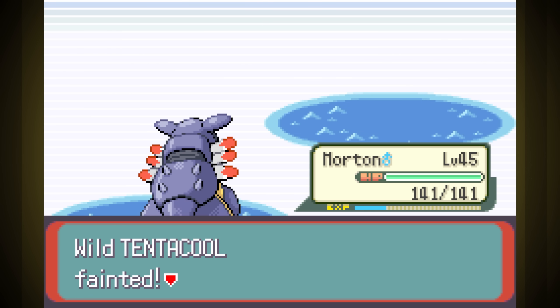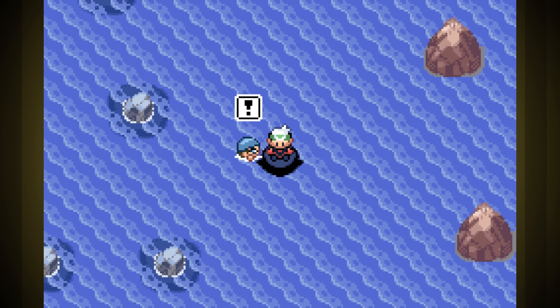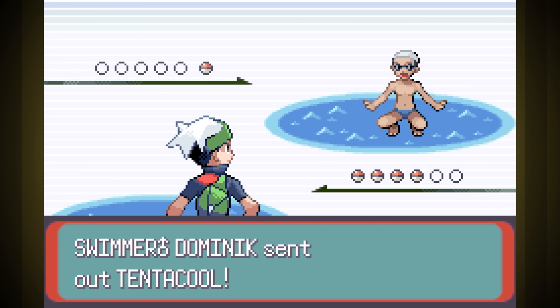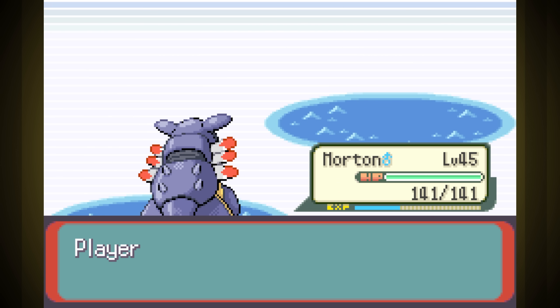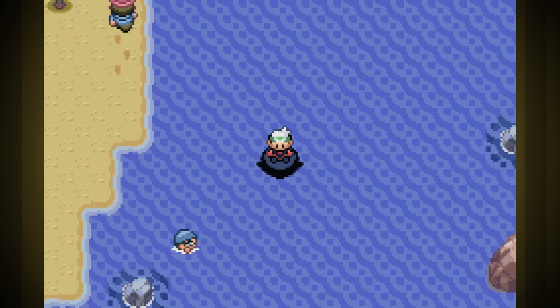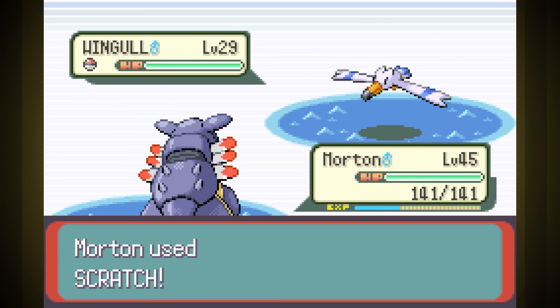We have some TMs to pick up. There's nothing too crazy that we can get right now, but with Norman taken out, there's a guy back in Dewford who will give us the TM for Sludge Bomb that Gibson can learn. There's also a lady out east who will give us the Giga Drain TM if we show her a Grass-type. We have to get that Giga Drain one after the Flying Gym, but that's fine. It's not like we need it there anyway. If we're gonna make some use of Gibson, we may as well do the footwork to overhaul his moveset early.